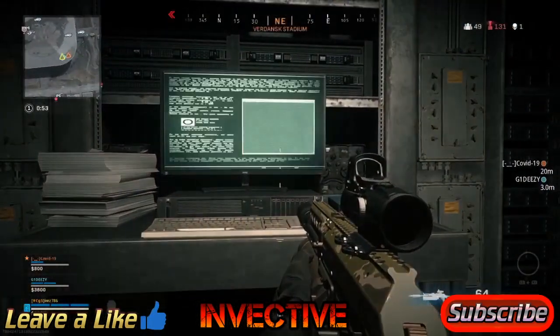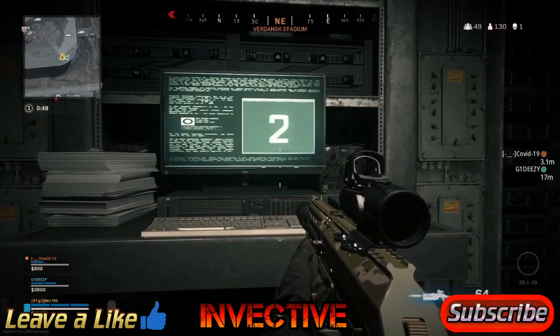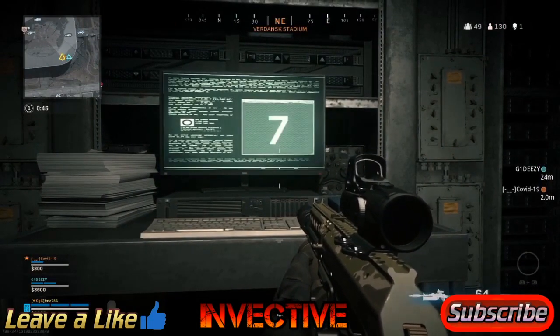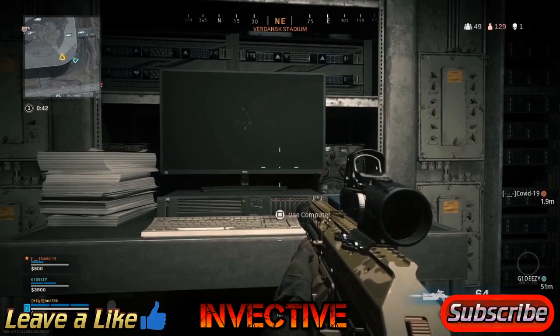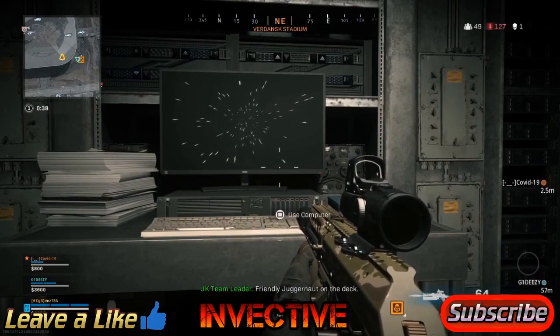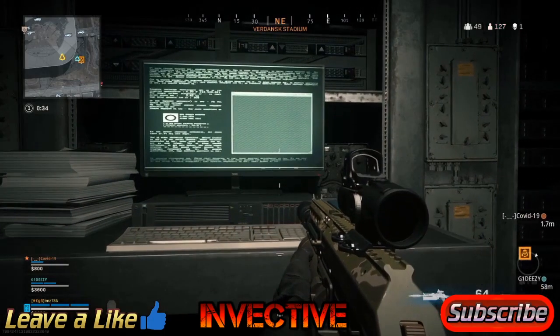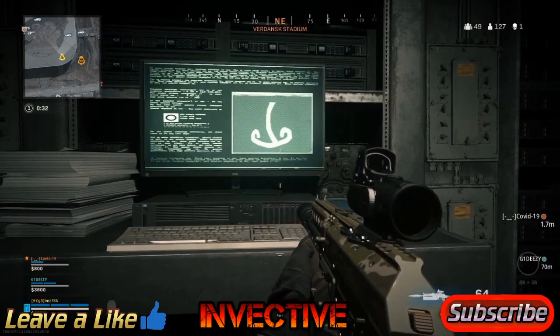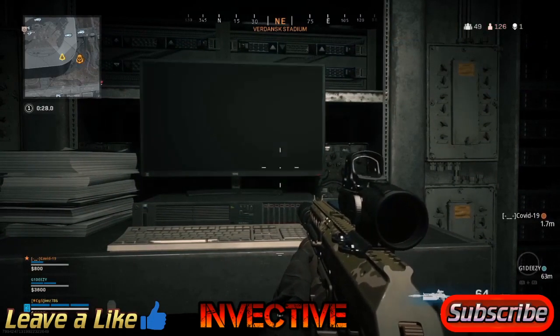Let me grab this code. The code is: N, N, N, 5, 2, H, H, 7. Repeating: N, N, N, 5, 2, H, H, 7. There's also a friendly Juggernaut on the deck.